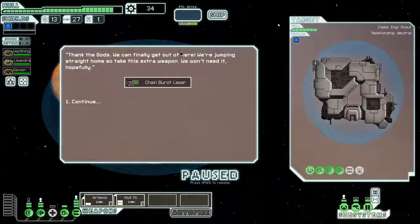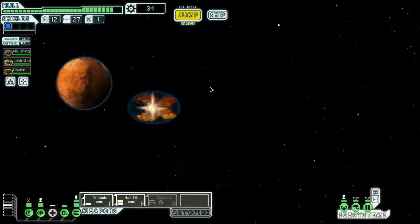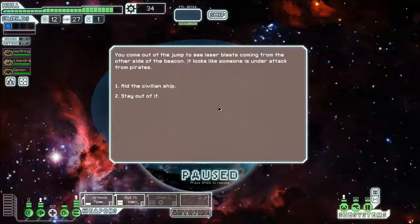Got ourselves a chain burst laser. This fires twice per shot, and the more times it fires without going offline, the faster it gets every time. So its little recharge bar gets shorter and shorter.